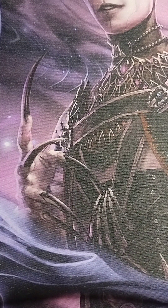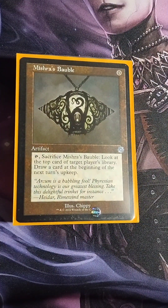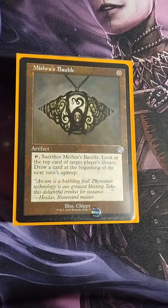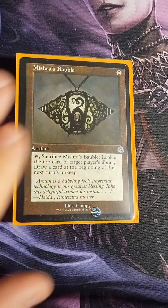Now let's get to the artifacts. I tried to keep CMCs very low to be efficient and get the most bang for my buck. Mishra's Bauble — zero cost artifact. Tap and sacrifice it to look at the top card of target player's library and draw a card at the beginning of the next turn's upkeep. I mainly use it as a sacrifice target for Farid to goad, and I still get a card draw out of it.